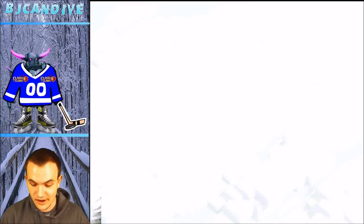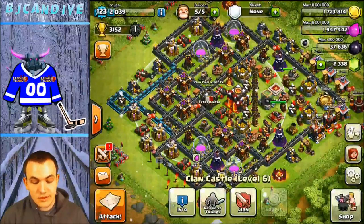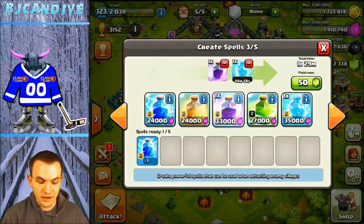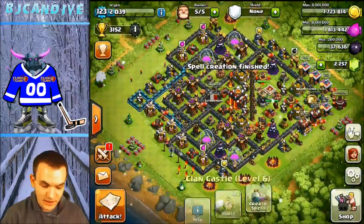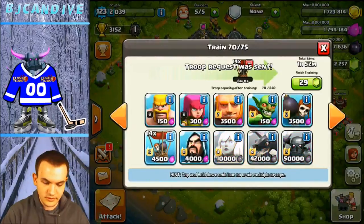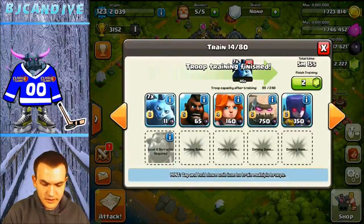You guys saw that — White is godly at Ballooning. I can't do that. So he uses a freeze spell, which I was pretty interested in. I normally go with the rage spell, so we're going to use his technique here and try that freeze spell. He says it helps him out and we're going to see if it comes in handy. You do 30 balloons and 45 minions as well, correct? Yep.